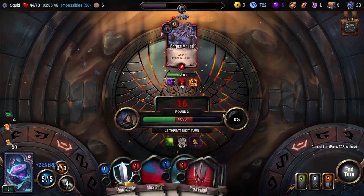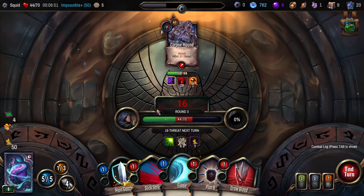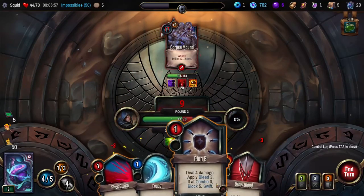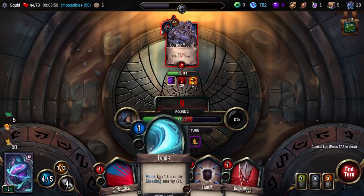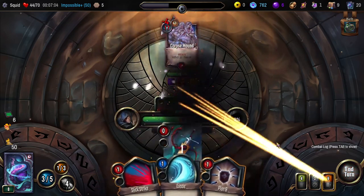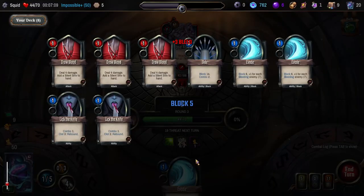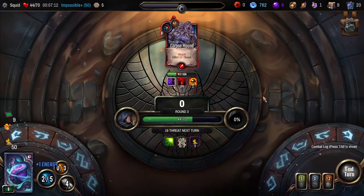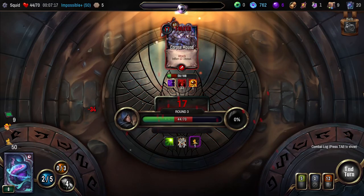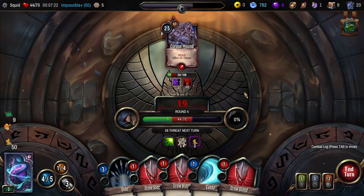Have I met Josh in person? No. I live in Texas and he lives in Australia, so I have not had the chance to meet him in person. This actually is a pretty good hand — we can Slick Strike, we can Plan B. So this is gonna be five blocks, that'll be the rest of the block, so we don't need this. I'm just gonna hope we draw the Bide. Out of the three of us on the team, Josh is in Australia, DeBoar is in New York, and I'm in Texas — we are all over the dang place.